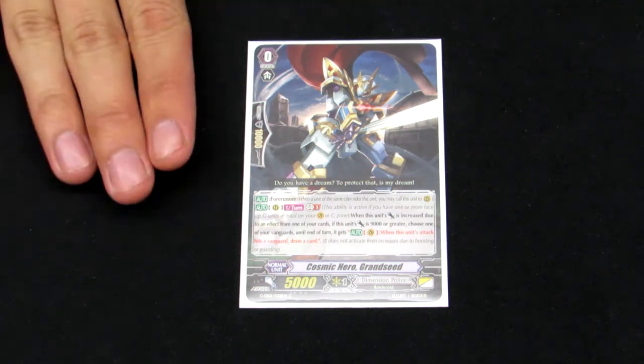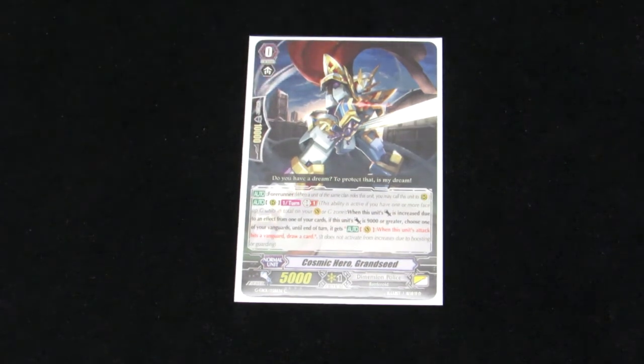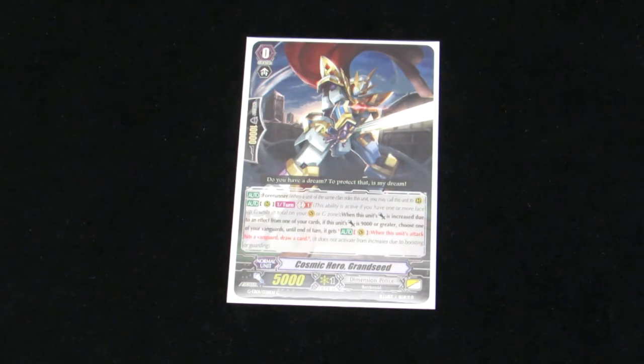Starting off with our starter is Cosmic Hero Grand Seed. His skill is GB1 — once per turn, if this unit's power is 9,000 or more and the Vanguard attack hits, you can draw a card. It's a really good pressure card that comes out of nowhere sometimes, but typically you want to place them off to the side in this deck because some of the support is really, really good.